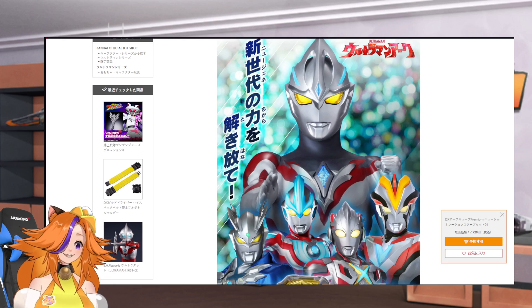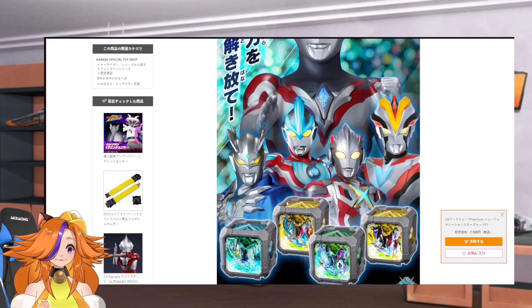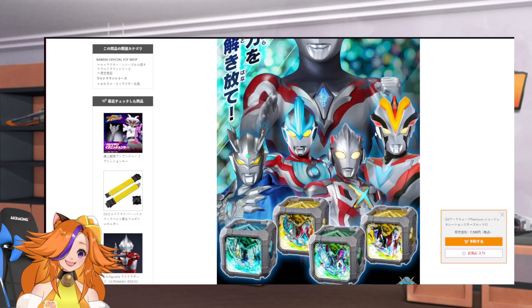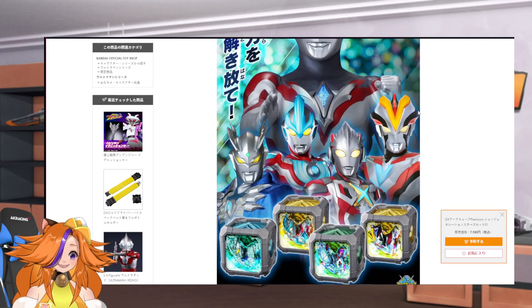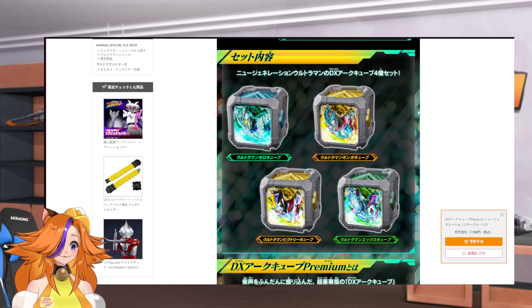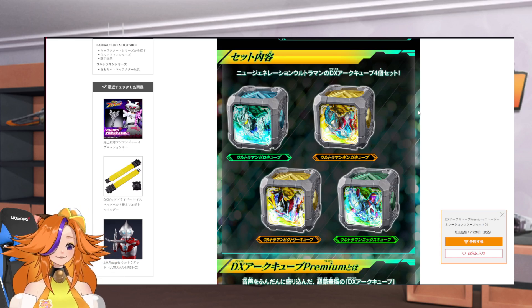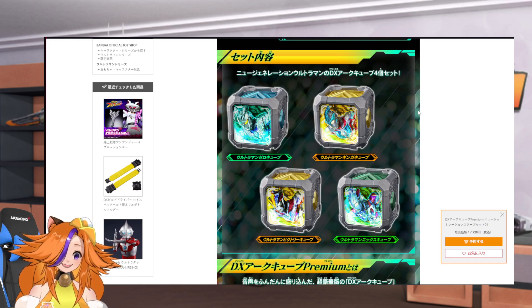This week we've got a new thing dropping — the Ultraman Arc Cube! The DX Premium Arc Cube for Ultraman Zero, Ginga, X, and Victory! All four of the new generation heroes are coming in the Arc Cubes. The Arc Cubes artwork looks so good — no matter how I look at it, the artwork looks so amazing!